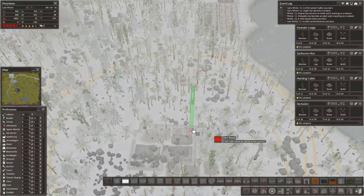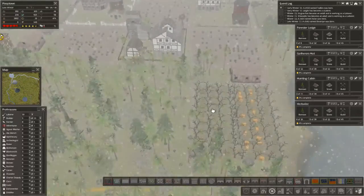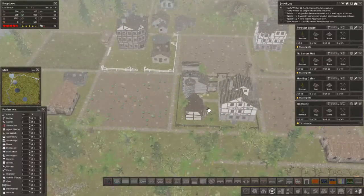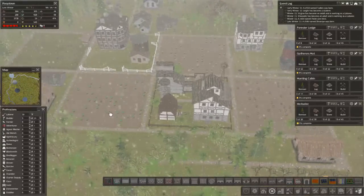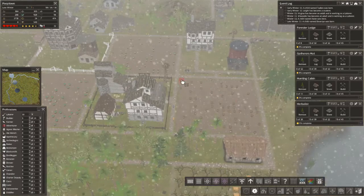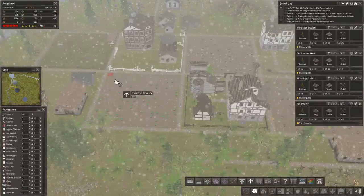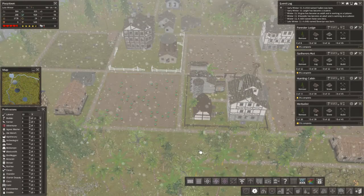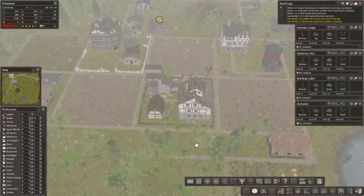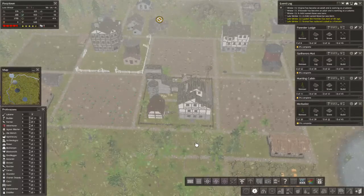Oh man, look at how that line almost lined up perfectly. Almost but not quite. It's late winter guys, we need to get this stuff in. Let's pause the game and prioritize this stuff. And there we go. Gotta get that stuff in guys. That's our lifeblood right now. If we don't get this food in and get something else planted, we're in some serious trouble.